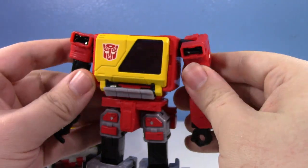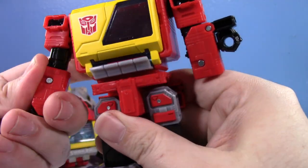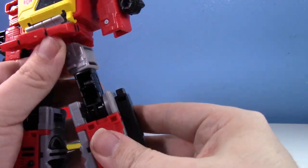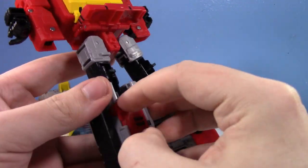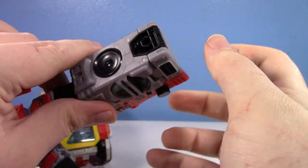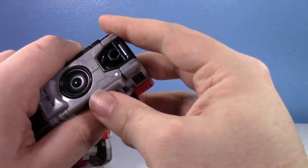Now let's transform the new one into boombox mode. One thing I like about the arms is they don't transform how you'd expect: you rotate them, flip the forearm onto the bicep, and flip the hand. The legs have a lot going on — all these little panels you flip out. For just being a boombox guy he really does have a complex transformation. The feet flip in, and flipping the feet back out is very difficult — but you can use the ankle tilt as a workaround.